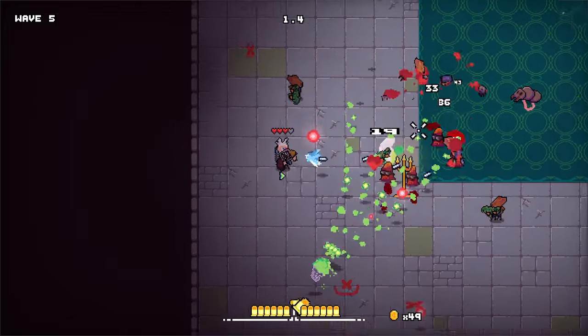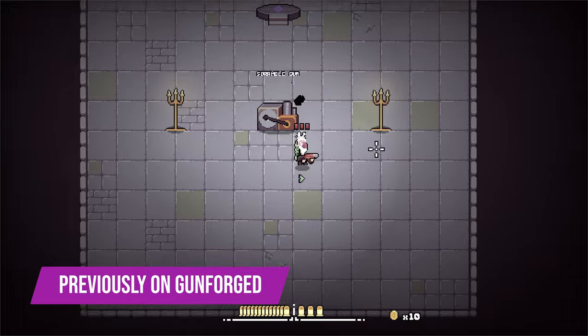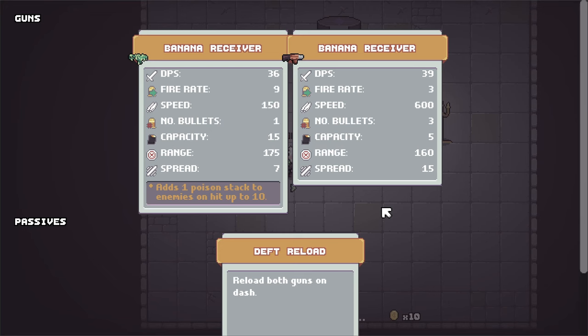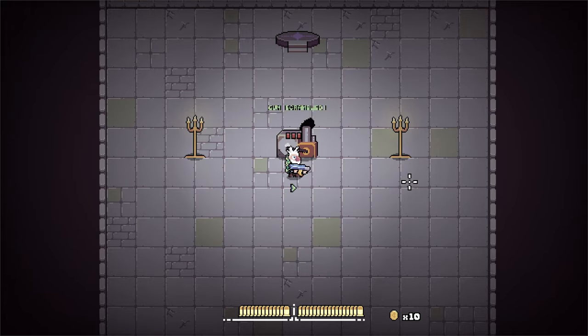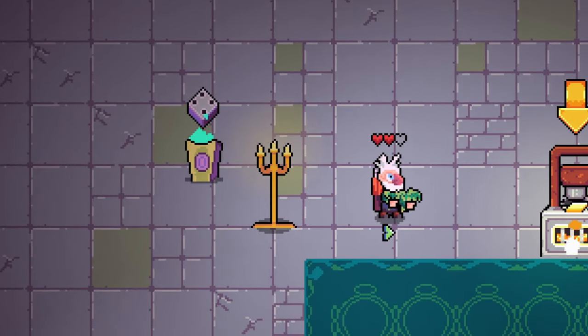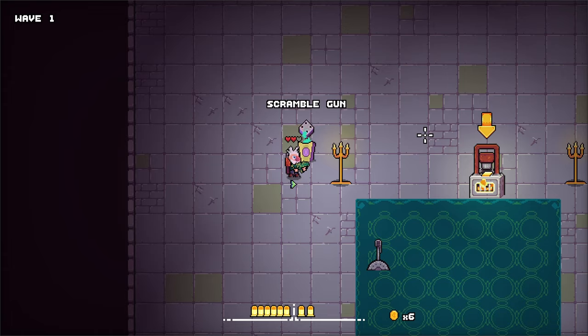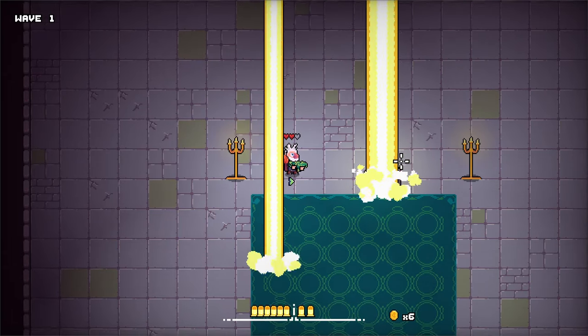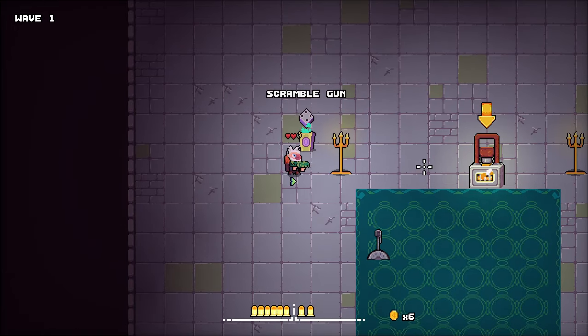In the previous devlog, I introduced the gun scrambler — a random encounter that completely randomizes one of the player's guns. The art for the scrambler was pretty ugly and I grew to dislike it over time. I updated this art so that it's now a floating die over a pedestal. When the player interacts with it, it plays a dice rolling sound effect and an animation. This generally looks much nicer and also has a more clear identity.